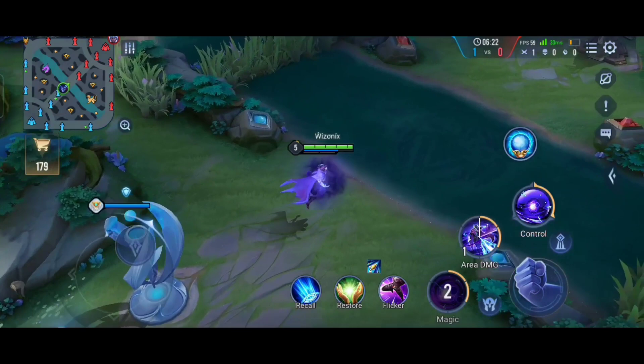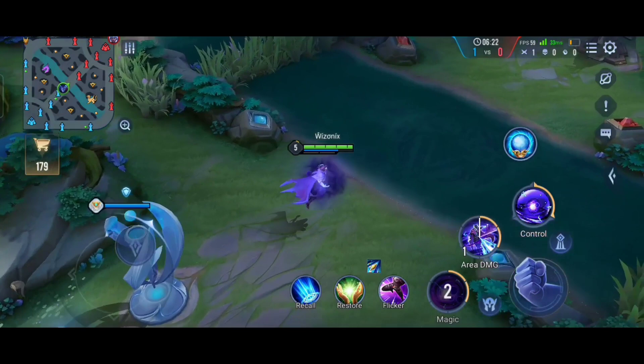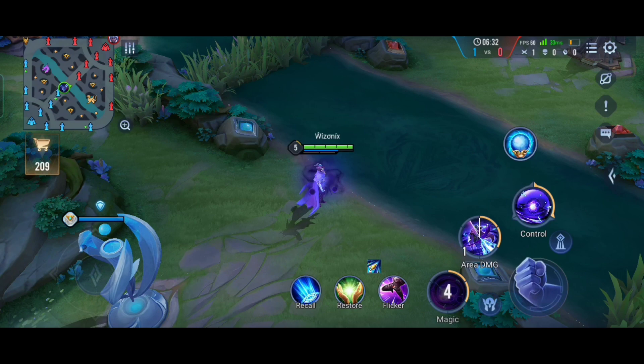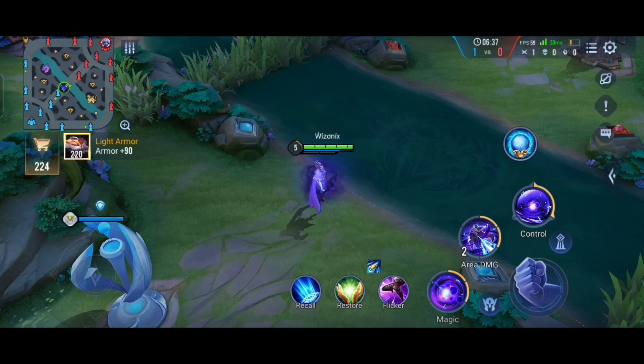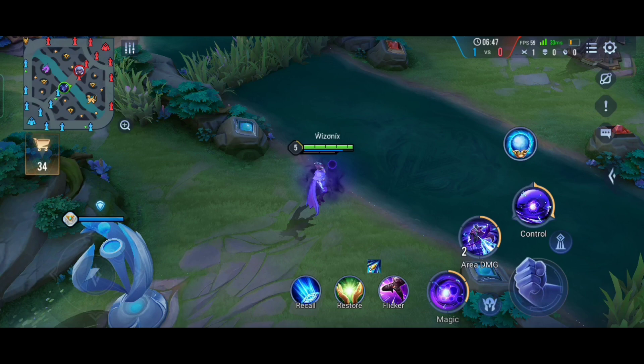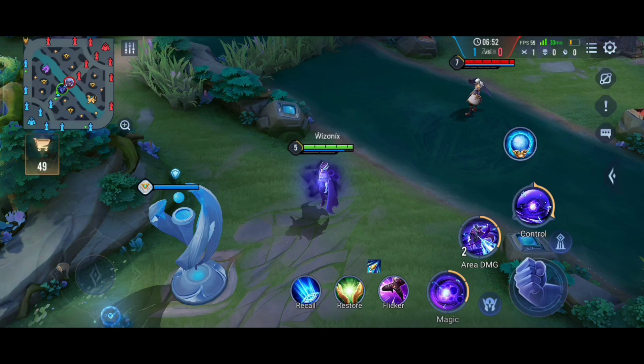The first ability allows you to bring the orb outside and teleport it to two different locations. Using it a third time brings it back. This is the core ability of Lorion because it gives him ranged damage. Without it, you can only deal damage in a small circle around yourself, but with it you can hit enemies standing very far away.